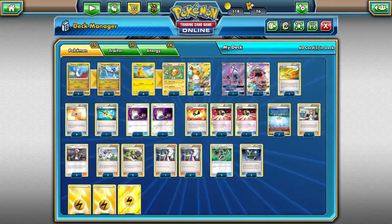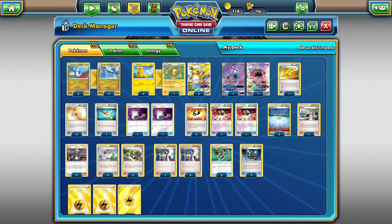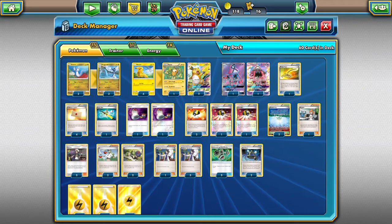Hello, DapperDrabby here, and today we are going to go over a kind of crazy combo with Raichu and Dragonair.